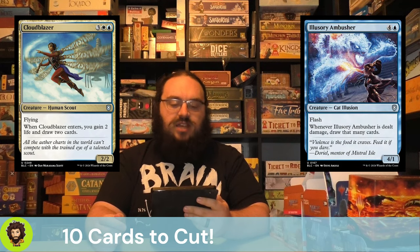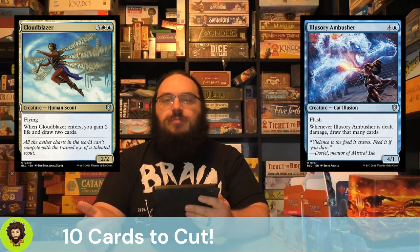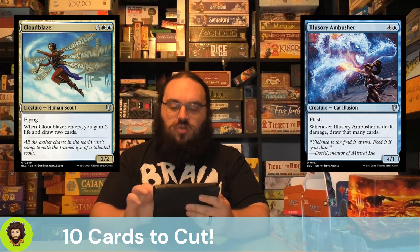Illusory Ambusher follows up at 5 mana as a 4/1 — whenever they're dealt damage, we draw that many cards. It's interesting, but with just that one toughness, they're going to die from whatever damage they take, and we kind of want our 1/1s to stick around a little longer, so they're going to go.